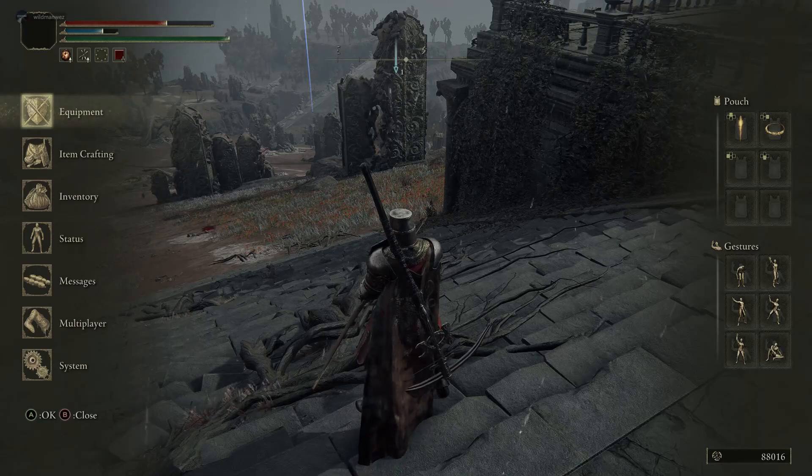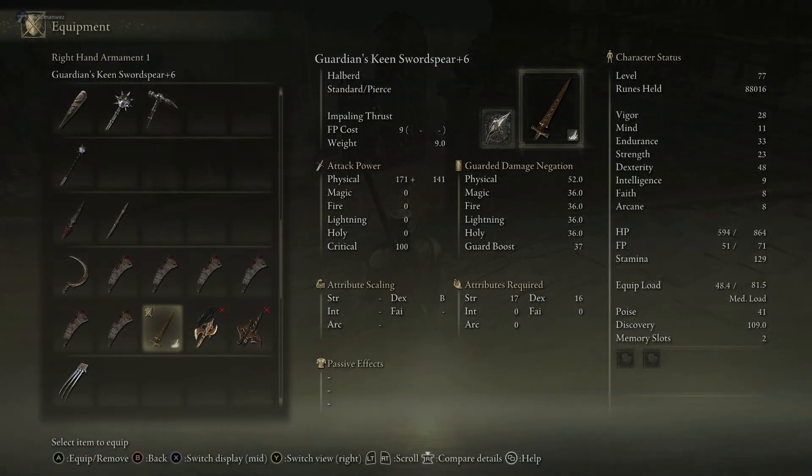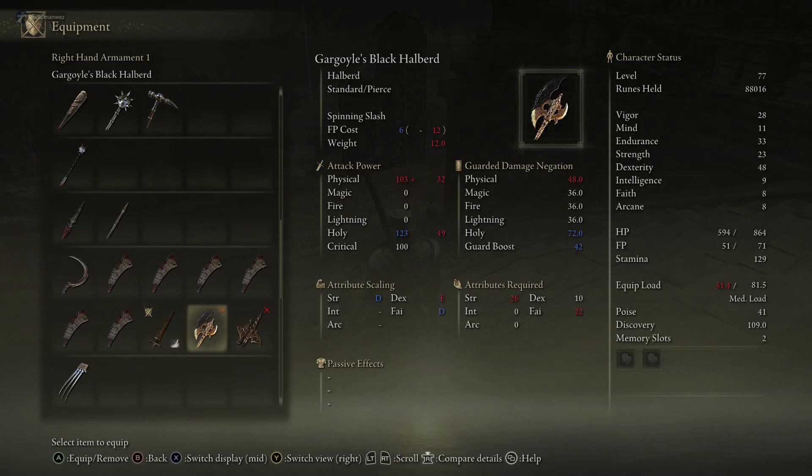If I pull up my equipment here, we can take a look and see what we got. $88,000 — not too shabby. Definitely a cost-effective process as far as using the bone arrows. I think I had 90 of the thin bone animal bones, so I had to make a lot of bone arrows. Here's the halberd, and you can see it scales with strength and faith.